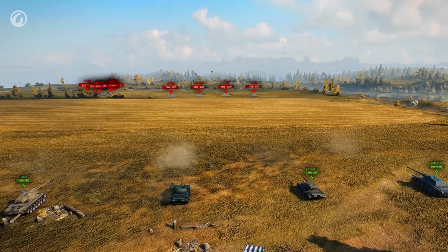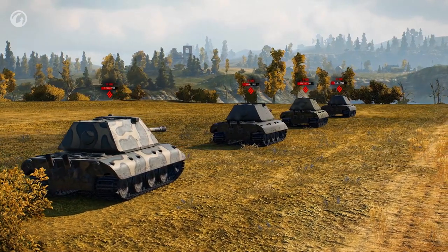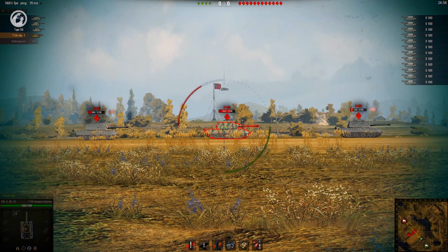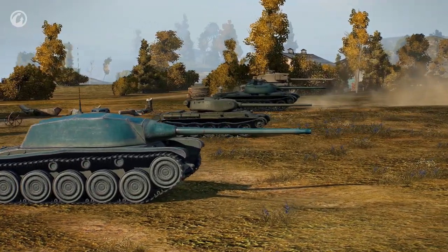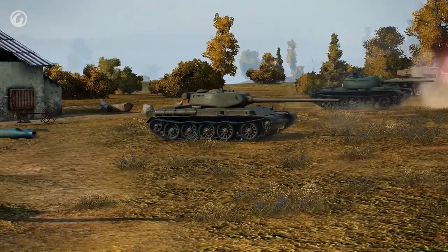Their armor penetration values of 175 and 181 millimeters are just enough to penetrate the E-100's side, with its tracks and side skirt, but with an average damage value of 250, it will take them a while to destroy it — it's a Tier X heavy tank. In one minute, the first prototype has fired seven shots, however the CDC has fired more, and the Type 59 has managed only six shots.